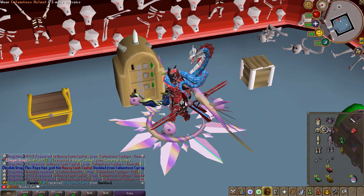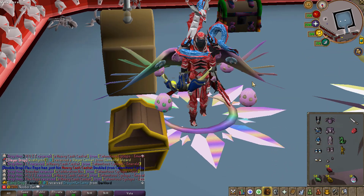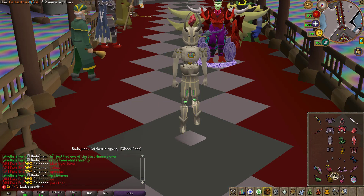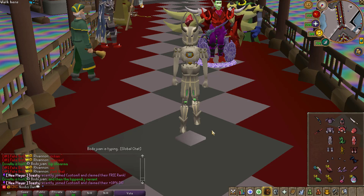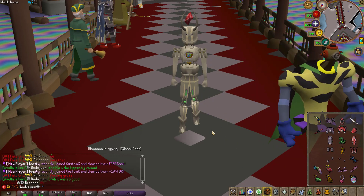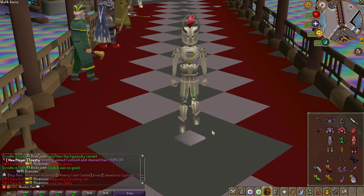With that, you can make this brand new best-in-slot armor set. Let me go ahead and equip it — I have a bunch of cosmetics on so let me unequip those real quick. I should also mention that the Dusty Gems don't only give these gems; they can actually give some additional items as well. Each Dusty Gem that you cut has a chance of giving you one of the armor set pieces.